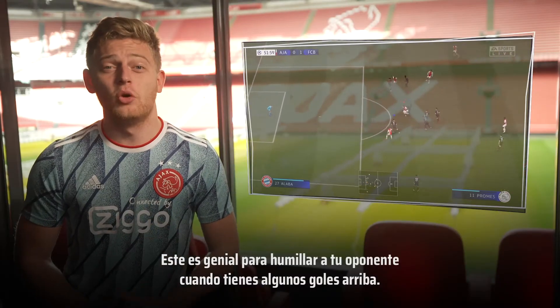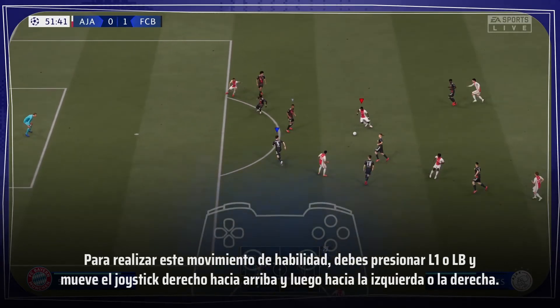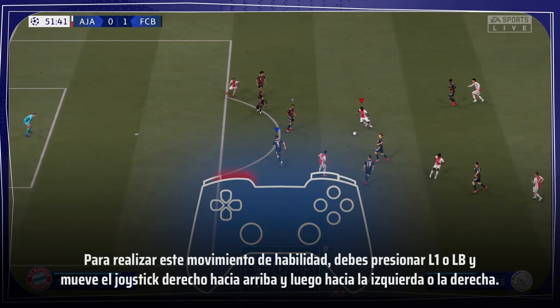This one is great to humiliate your opponents when you are a few goals up. To perform this skill move you need to press L1 or LB and flick your right stick up and then to the left or right.